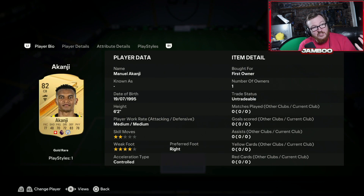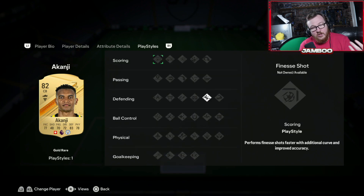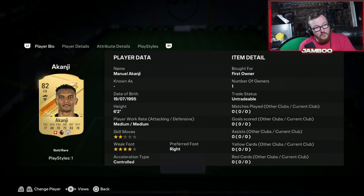Then we have Akanji — this is if you're on a super cheap budget. Four star weak foot, six foot two. Not too much to talk about, but he's just a solid centre back that you can get away with on a super cheap team.